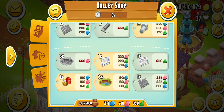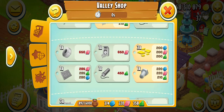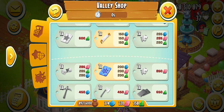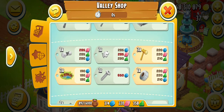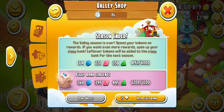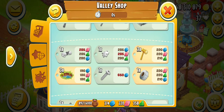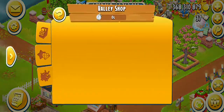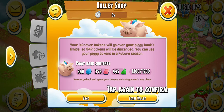Now let me see what remaining tokens I can use. I cannot buy any blueprint because of a shortage of green and red tokens. I also cannot buy any permit, so I can only buy these three water holes. If I open the penny piggy bank with diamonds I could buy the permits, but I'm going to choose the water holes this time.